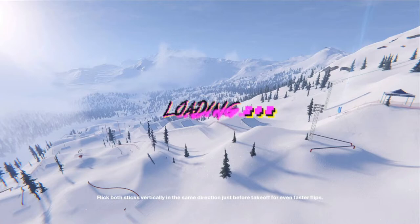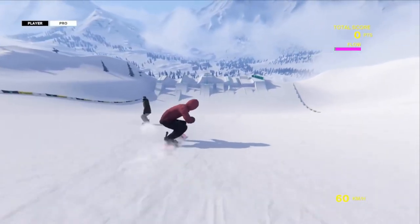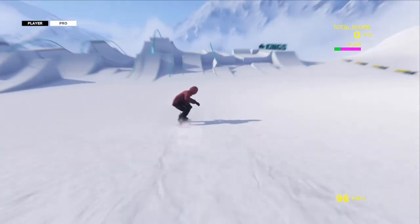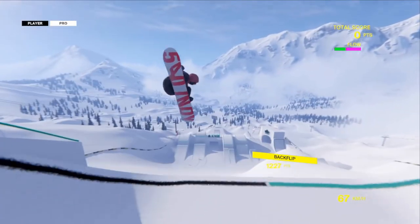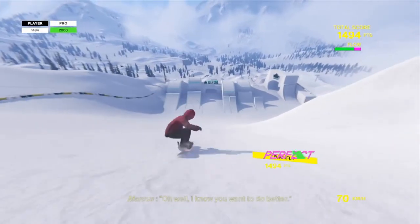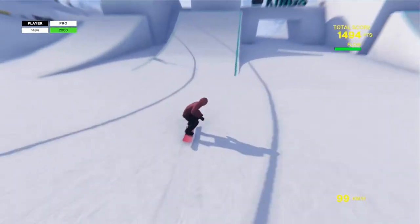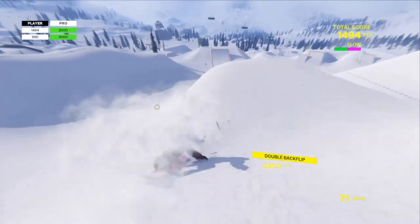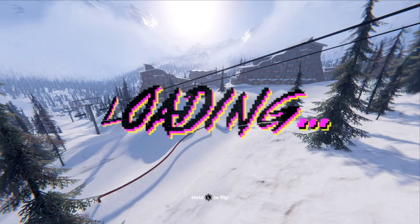Then just two levels later we're doing Castles Made of Snow, and we're going to land a double backflip. I kind of got this in a weird way, so I'll show you two methods. On the second jump I jump off to the side a little bit, do a backflip, then slowly fall backwards and pull myself back — and I landed a double backflip there and got the achievement.